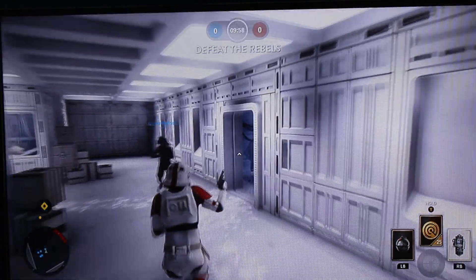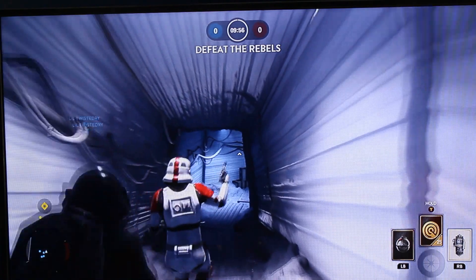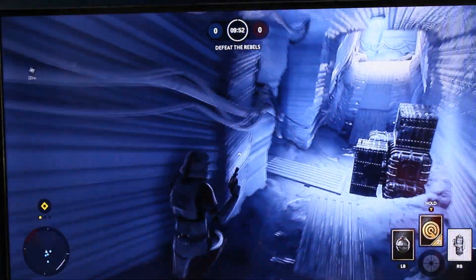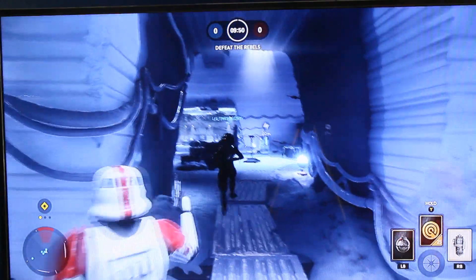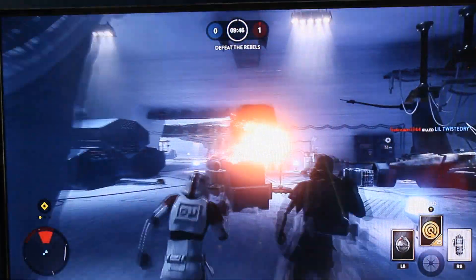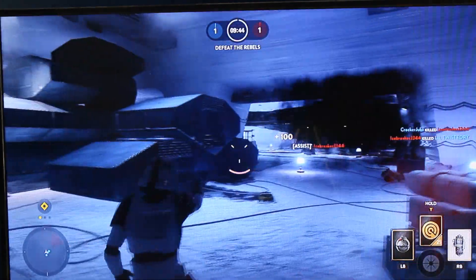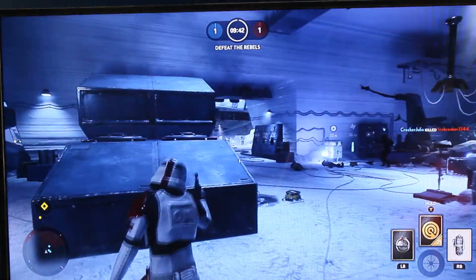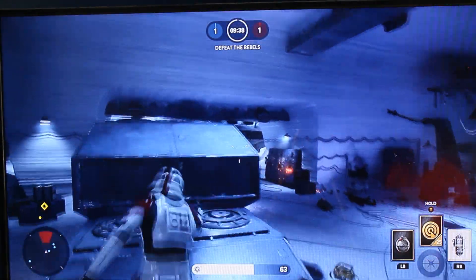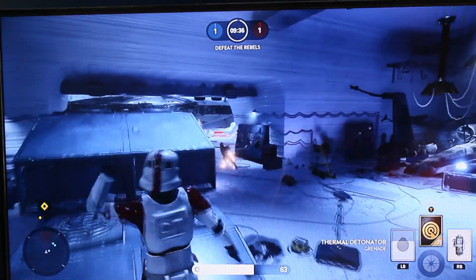Next we're going to talk about the Sonic Imploder and the new power-ups. The Sonic Imploder is pretty cool — it blinds and reduces the health of enemies, damaging them a little bit. It also deafens them because it's a super loud sound, so they cannot hear barely a thing for a short bit.